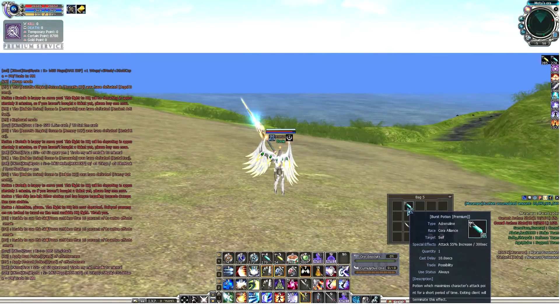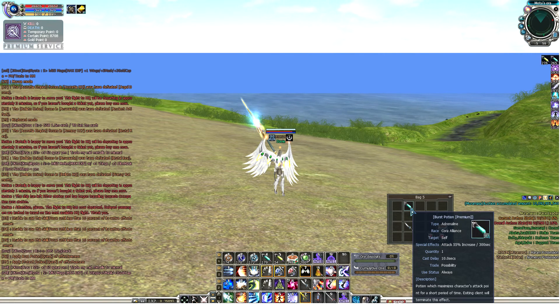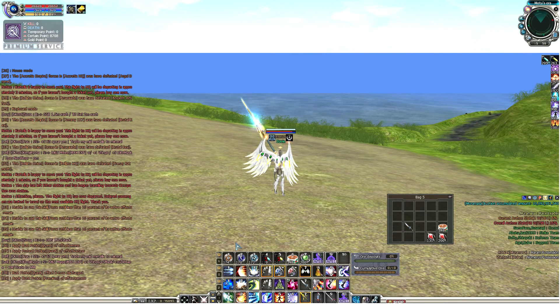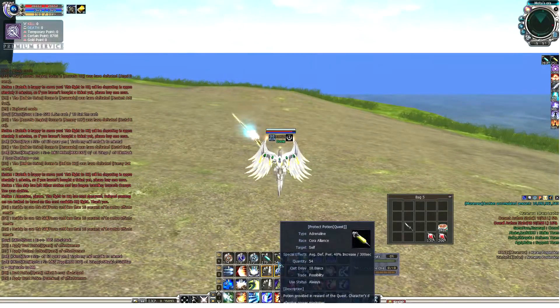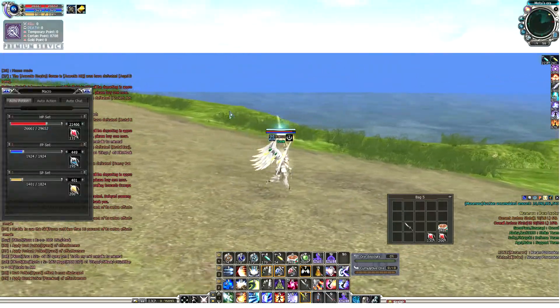But one thing you can't do is use two potions of the same kind. For example, if you already used a 40% bust potion, you can't use another one — say a 55% bust or adrenaline potion. If you try to use it, it goes over the top of the 40% and gets blocked. You can't stack all your attack; it always has to be two different kinds of potions.